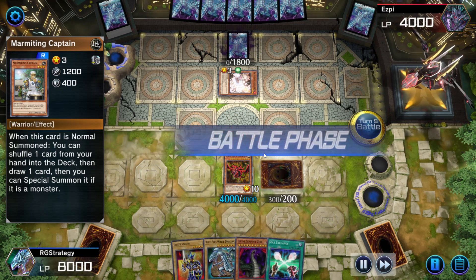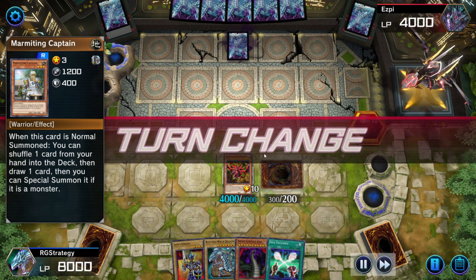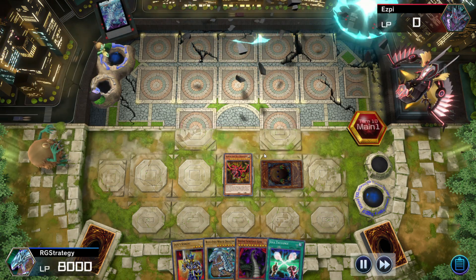Slifer's at level 5000 — if you notice, when I draw a card, it goes up to 5000. Slifer's attack and defense points are determined by how many cards are in your hand; each card is worth 1000 points. My opponent surrenders because he couldn't defeat me.